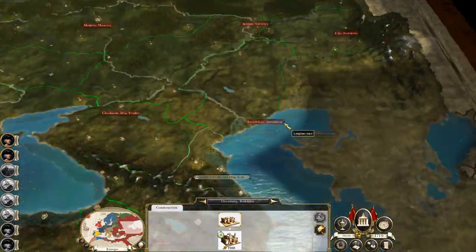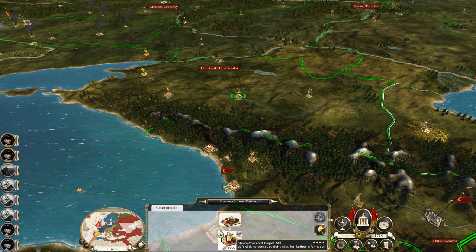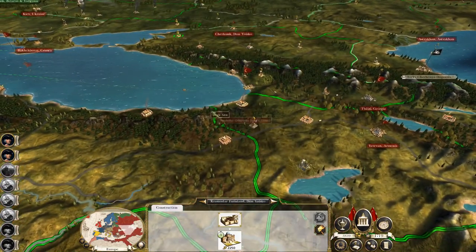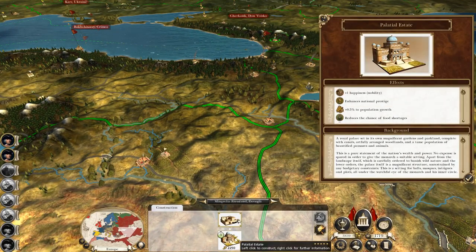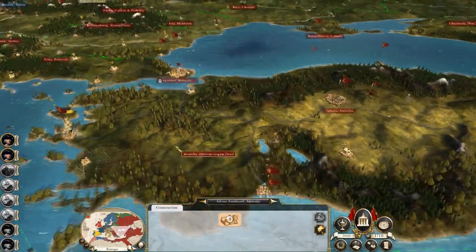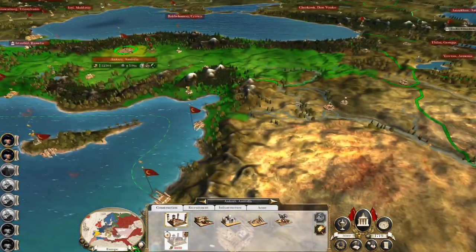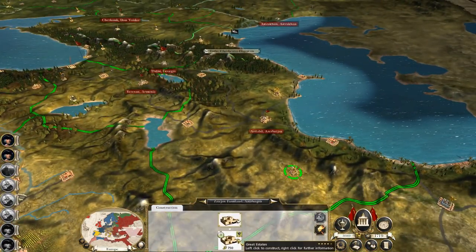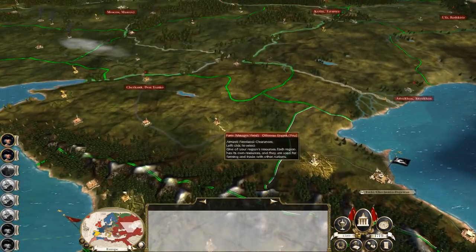We've got a bunch of ports that have been blockaded. Some good upgrades to pick up. The Madrasa - not yet. You're a prosperous mill, so you're going to make me more cash. Meagre yield mine. Abundant yield farm. A palatial estate that actually improves happiness - would be useful in Ankara because they are unhappy. Let's do some flat upgrades to farms across the board.